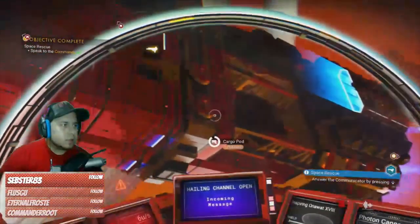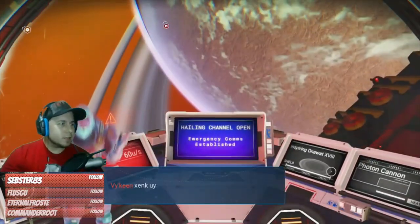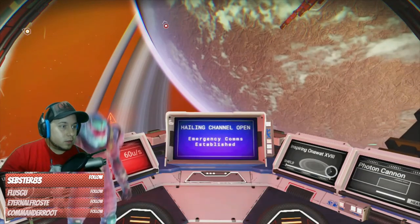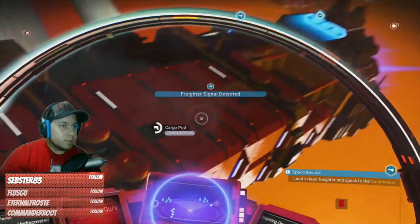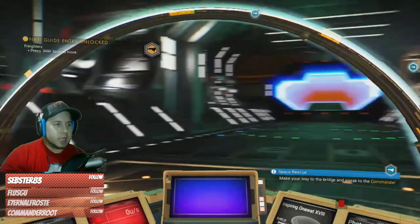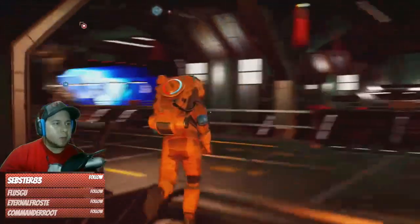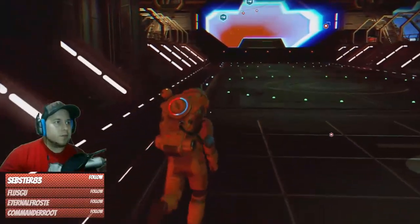Nice job. How do I speak to the commander? He's incoming. I'm so confused by this. The life form — who must be the captain of the freighter — looks greatly relieved. They gesture to welcome me aboard to their vessel. Alright, let's go to the freighter. Wow, so much has changed. I really enjoyed playing the older version when the game came out. The only thing I really hated back then is I always felt like there was a sense of dread in the game, which this version really does not have. Now I feel like it's more alive.